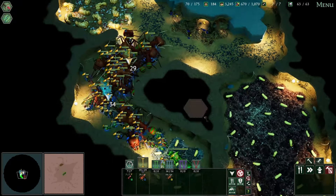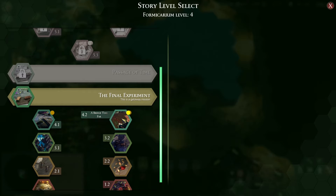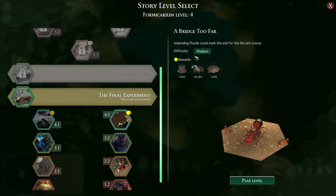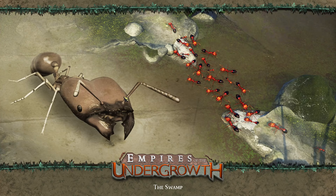Welcome back everyone. Let's play Empires of the Undergrowth episode number six, and we'll be moving on to 'A Bridge Too Far.' I actually feel like this one's easier than Cold Blood, now that I've played it a little bit to see how the start goes. We're playing on medium, even though it's a little bit easier, because I don't want to have to restart four times like I did last time.